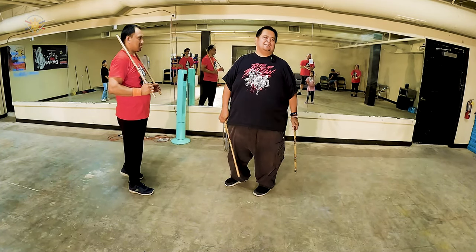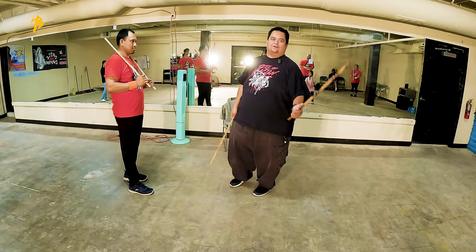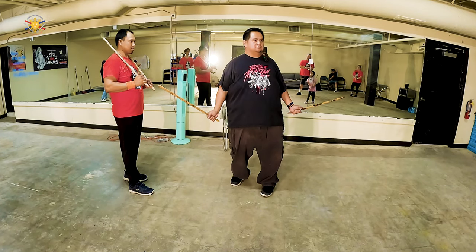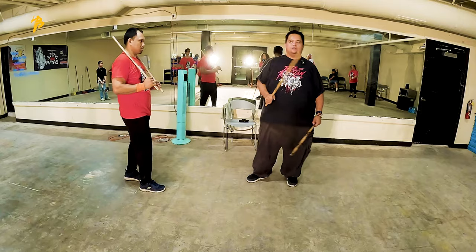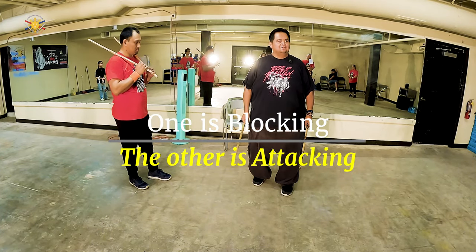That is not the essence of double sticks. The essence of double stick is your right side and your left side doing something completely different — it's not in unison. So basically, the rule here in double sticks: one is blocking, one is attacking.